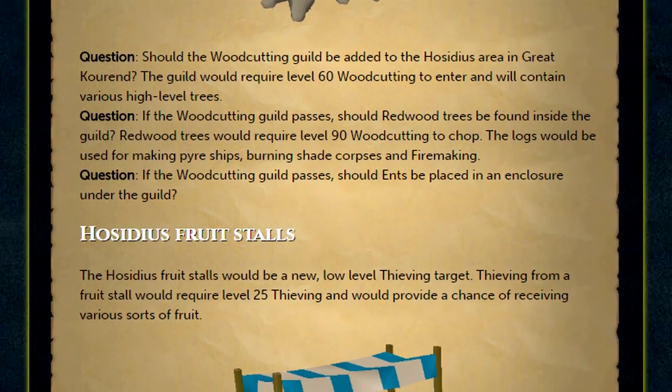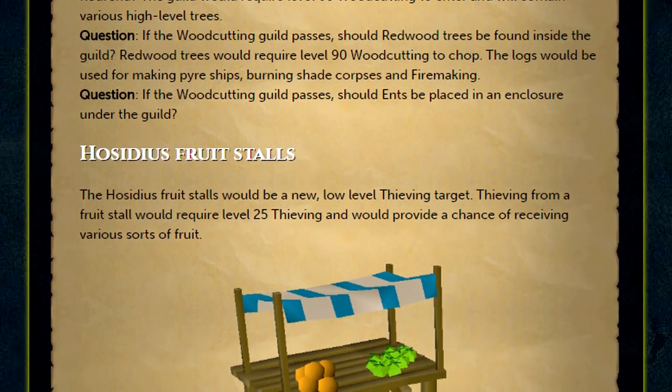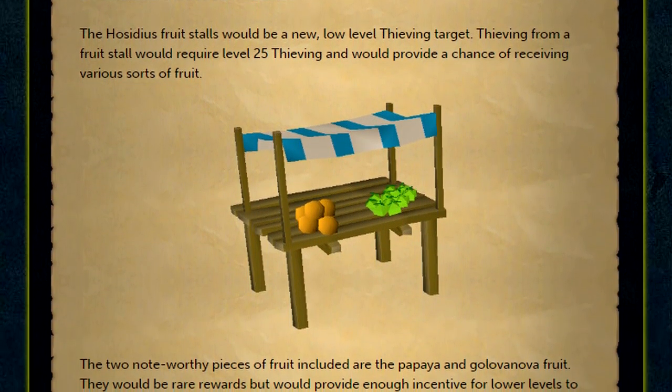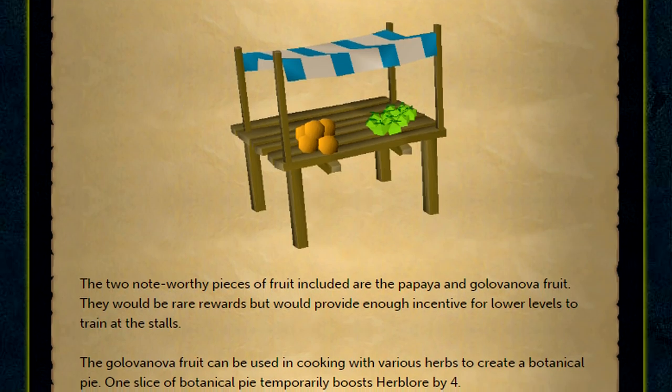And finally, we have the Hosidius Fruit Stalls. Requiring 25 Thieving, these stalls would provide a chance of receiving multiple different types of fruit. There's much, much more, so be sure to give the devblog a read.